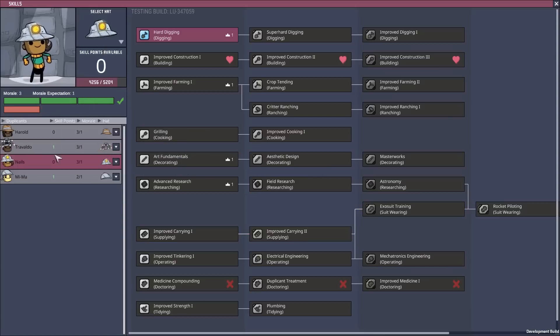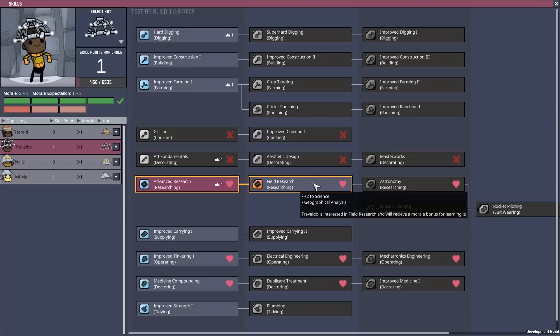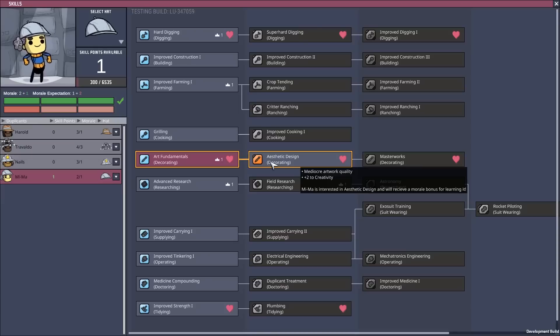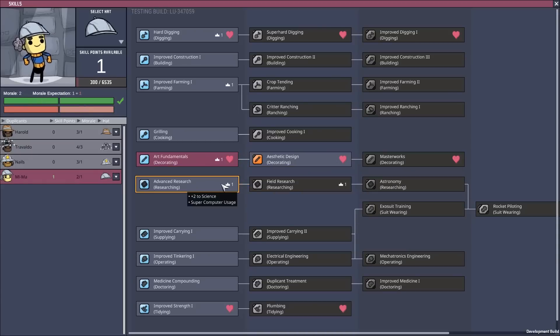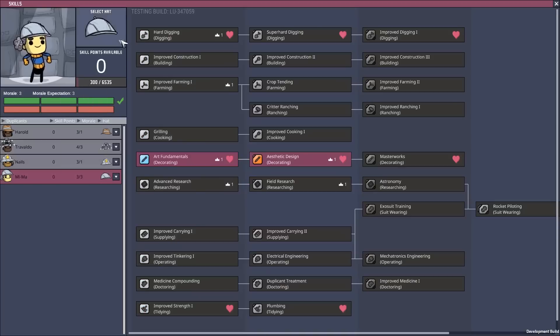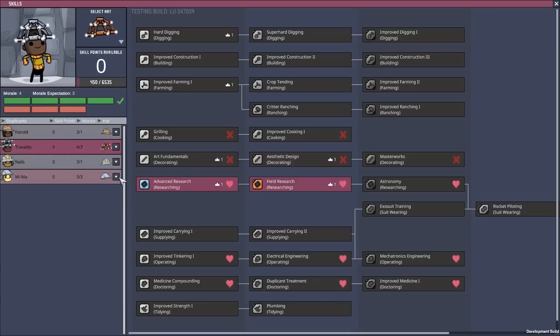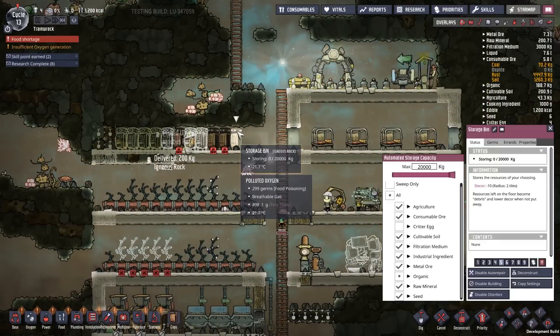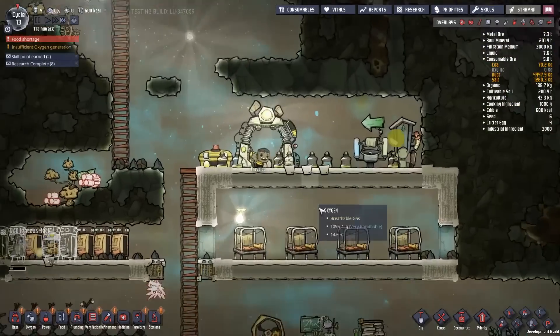Attribute increase, skill points — nice! Let's dish out some of these skill points. Travaldo — good stuff. Better researcher — Mema — yeah might as well. She loves it so she gets another morale for it — that's nice. Okay, we can do that too. Does that mean you get a better hat? No — when do you get a better hat? Oh, you can be a field researcher — now you do get a better hat! Very nice. Everyone claps. Oh, they go to the portal to do it now — I can't wait to get rid of that.